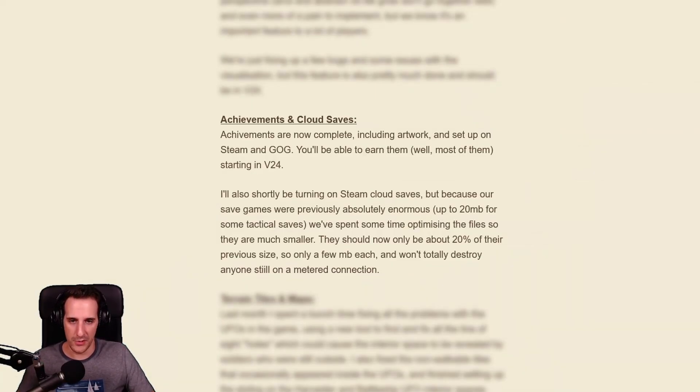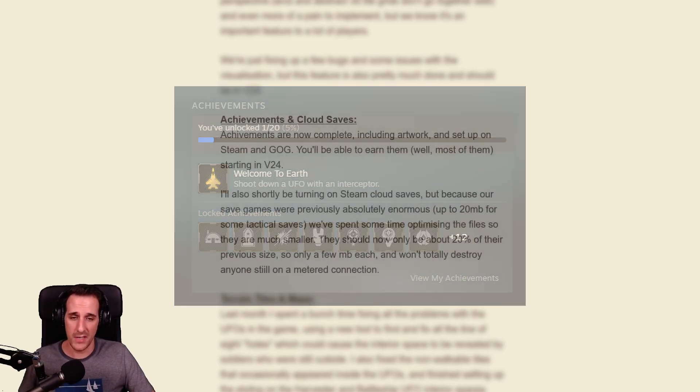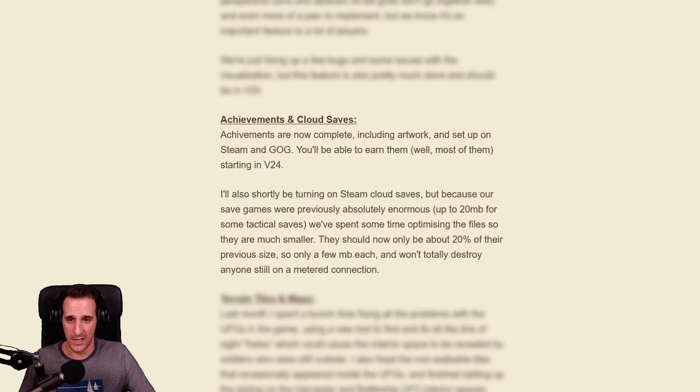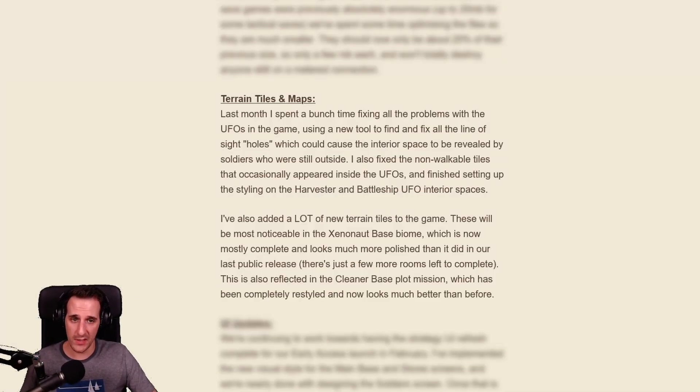Achievements are something I do appreciate. Having some sort of additional completion goal is always a nice bonus to have in a video game. All the artwork is done and we'll get them in the upcoming version 24 on both Steam and GOG. Steam cloud saves will also be enabled due to some optimization work that was done — these files should now be about 20% smaller in size. More good news regarding ground combats, more specifically when it comes to assaulting UFOs. The line of sight holes that made it possible to see contacts through UFO walls should not be a problem anymore. There were also some tiles that you couldn't move through and those should also be gone, providing a much better bug-free experience.